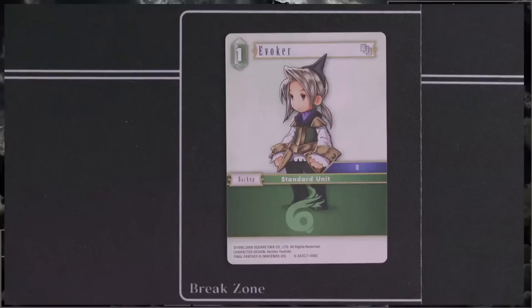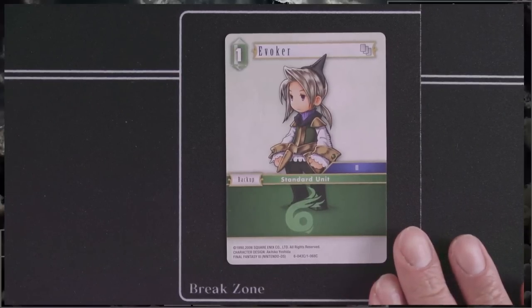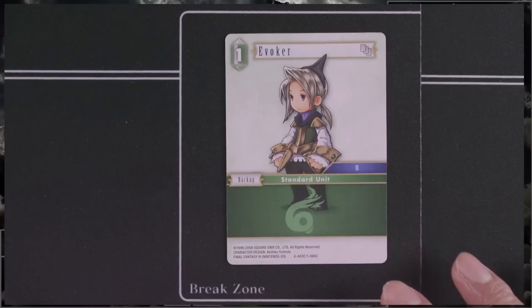We're going to start off with Evoker. Haven't seen much use of it in constructed — it's a reprint, so it's already out in the wild. There is a card I'll talk about later that uses 1CP backups as a resource. In terms of sealed, it's pretty nice that on the first turn you can play the Evoker as a 2CP with no abilities, or later you can use it as a 1CP if you have Wind backups available. Being able to curve out in sealed is pretty good.